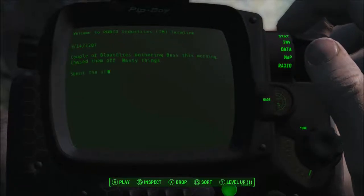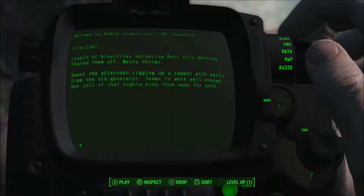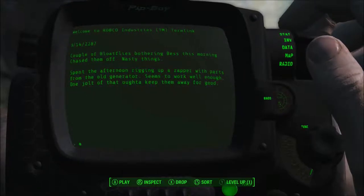The 14th: Couple of bloatflies bothering Bess this morning - chased them off. Nasty things. Spent the afternoon rigging a zapper with parts from the old generator. Seems to work well enough - one jolt of that ought to keep them away for good. I assume Bess was the brahmin that we looked at earlier.